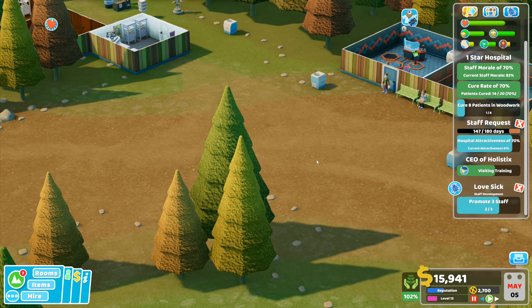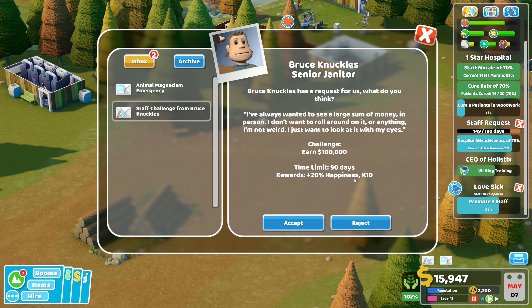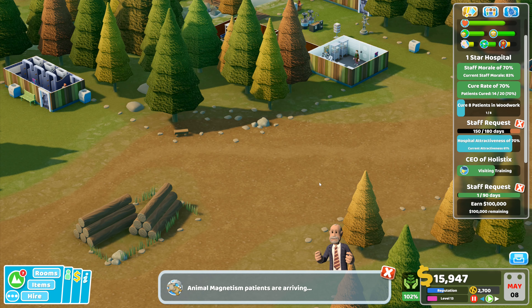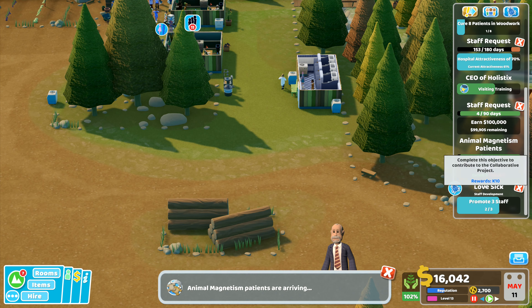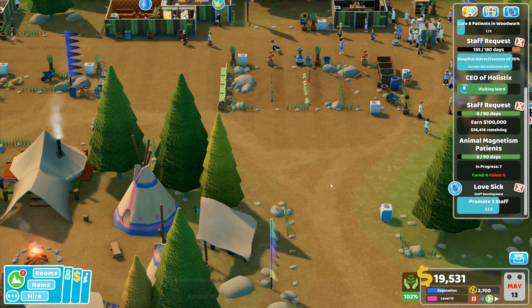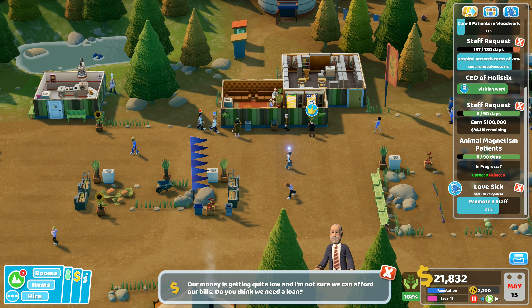A little bit unfortunate. Current attractiveness is 61. Staff challenge — earn 100,000. Animal magnetism — we have a pest control in the hospital, so send them in. Let's see what we can do with animal magnetism. I still need to promote one more member of staff to get the lovesick staff development thing to go.